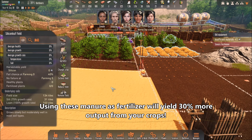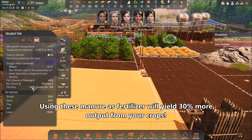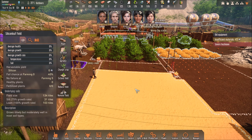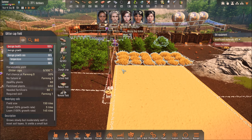You're going to ask why do I need to fertilize them. Well, if you look over here, it says fertilizing will give you 30% growth for 10 days. So it's going to give you more output resources once you harvest. That's why fertilizer manure is used — to fertilize your crops and get more out of them.